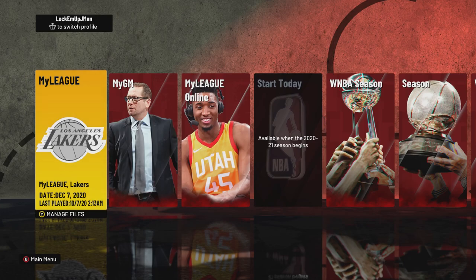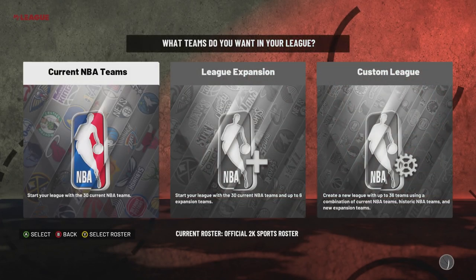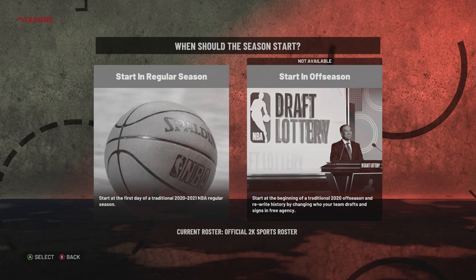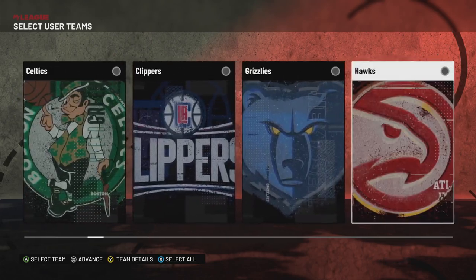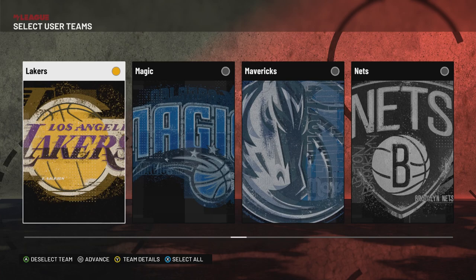I already have a league, but I can create a new MyLeague. Current NBA teams, start in regular season, start mode. Pick whatever team you want, but the best teams for this method are the Bucks and the Lakers.